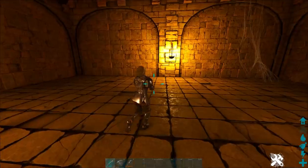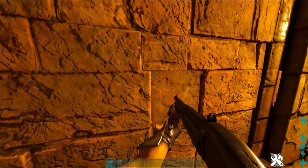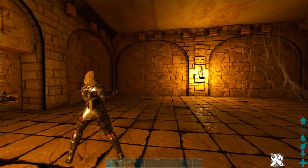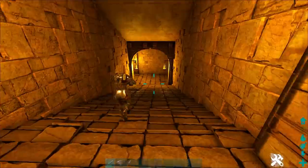Now that you're in here, essentially what you're going to do is smack a button right to the left of this guy. These buttons will close, so you've got to be careful about that — that's one of the big dangers in here. Make sure you get through these before the button closes.